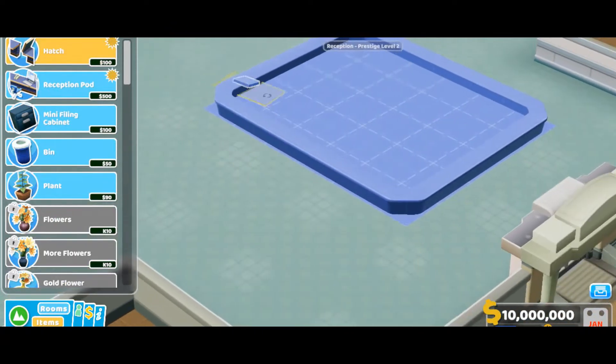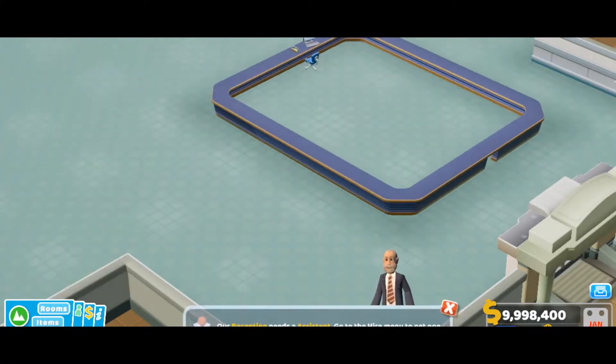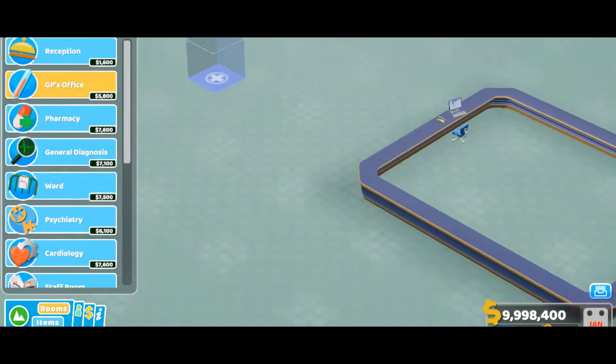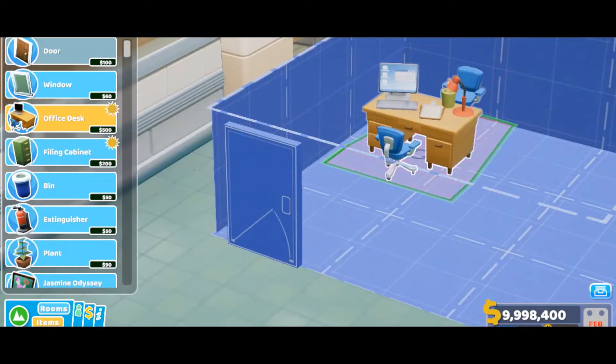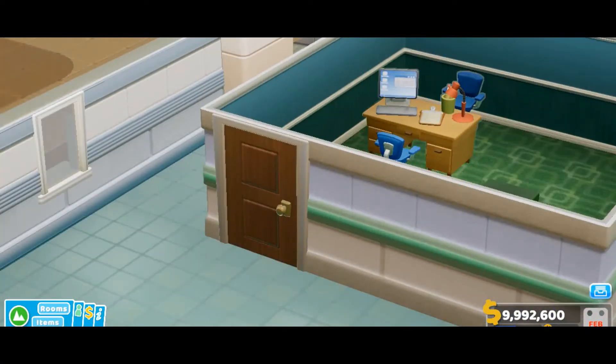Let's make it a big square, put the hatch right here, and then one reception pod. Let's come all the way around. Next up, for rooms we have to build a GP's office — just a nice little room with a door, a desk, and a filing cabinet, just a normal little room.